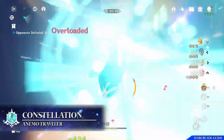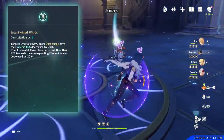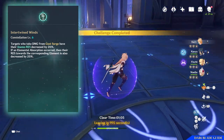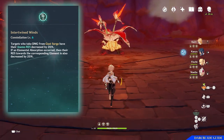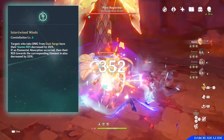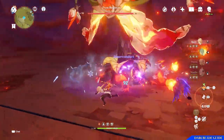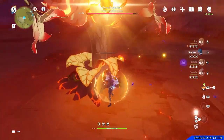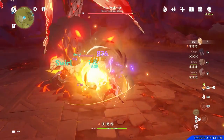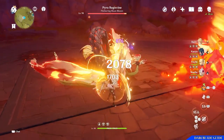Before moving on, I want to briefly mention that the Anemo Traveller becomes more useful at Constellation 6. Since the main character's Constellation level is easy to increase, it's worth noting. Constellation 6, known as Intertwined Winds, makes it so opponents that take damage from Gust Surge will have their Anemo resistance decreased by 20%. Additionally, if elemental absorption occurs during the elemental burst — touching Electro, Hydro, or whatever element — enemies will also have their resistance to that corresponding element decreased by another 20%, allowing the Anemo Traveller to debuff opponents and make them take more damage.